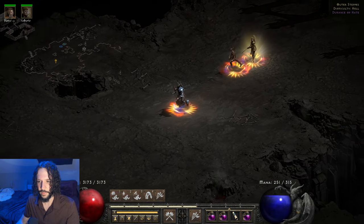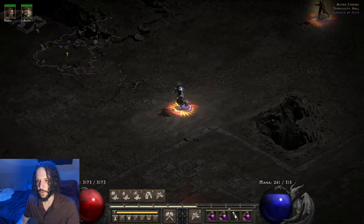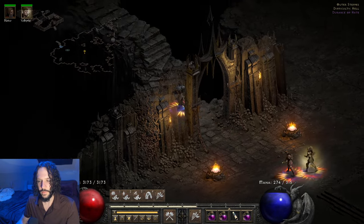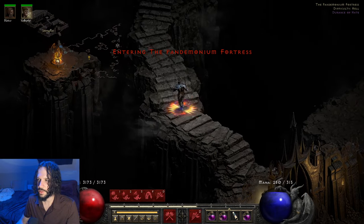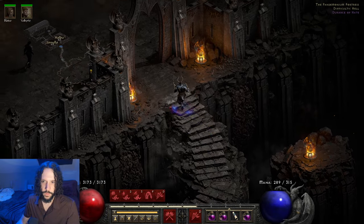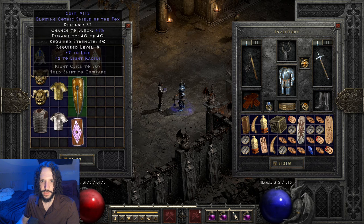This is another off-meta build. You can do pretty well with crushing blow and lightning damage in this game. The Durance of Hate is terrorized — I don't really want to go down there quite honestly, that place can get a little annoying sometimes. Let's do one more area.